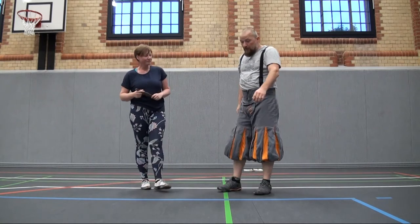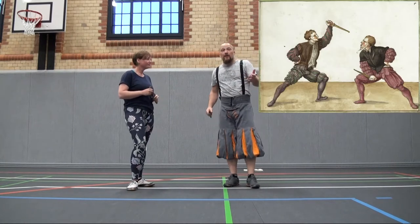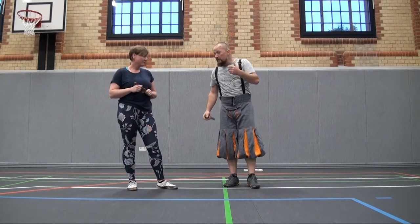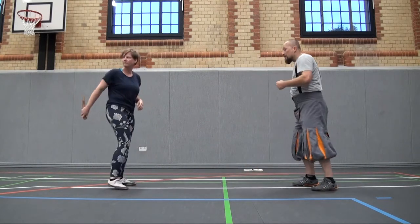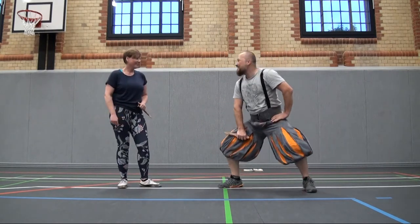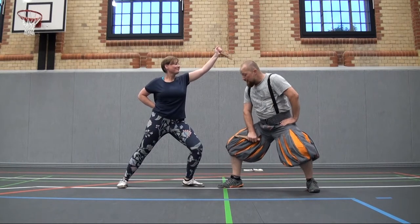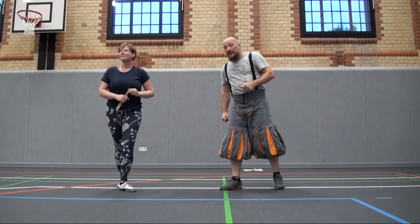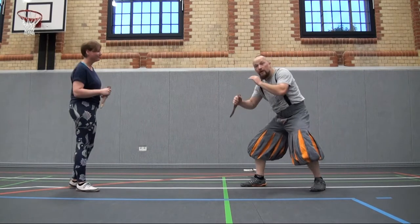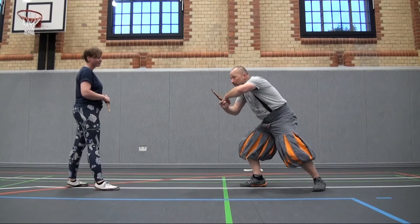We begin, as usual, thinking about how we can come into the position that Maya proposes. So let's show this position: one is standing here, and the other is there. We thought about how we can get into that, and we made this idea — we had a little play and then we change the dagger in the hands.